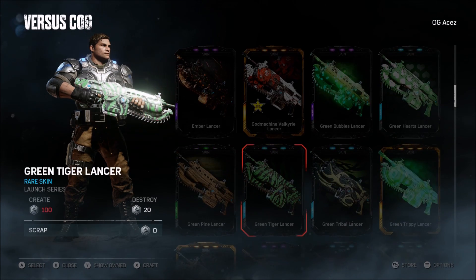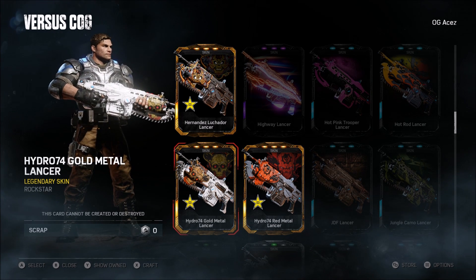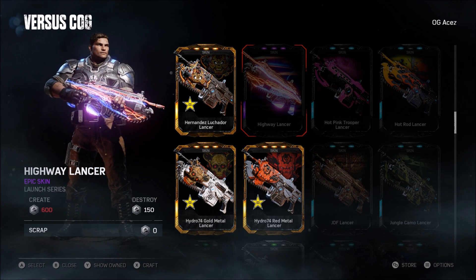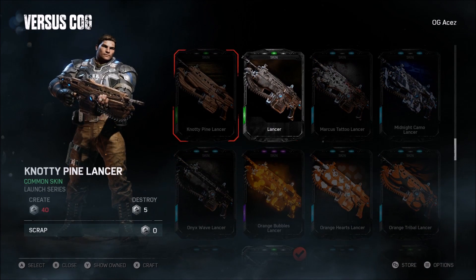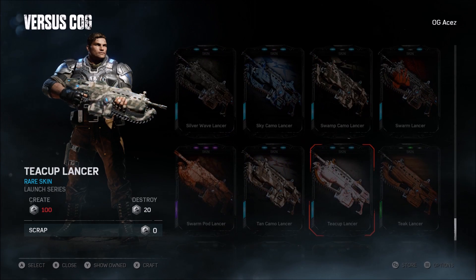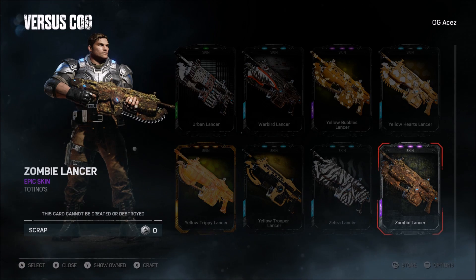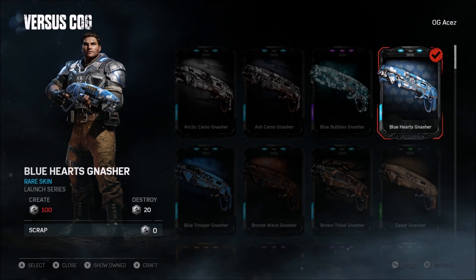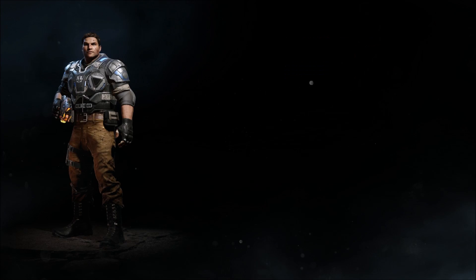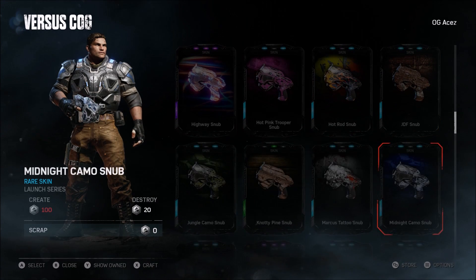Moving forward, I got some of the Rockstar promo stuff — bought a couple cans, got three of them, I think I need one or two more. What I really want is the Highway Lancer — this thing looks absolutely sick. Then I got the other regular one, then obviously the Phoenix Omen which the homie gave me, then the Purple Tiger Lancer which is pretty dope, and then the Zombie Lancer from Tostino's which is pretty sick as well. For the Gnasher I've got the Blue Hearts Gnasher and the Pink Hearts Gnasher.